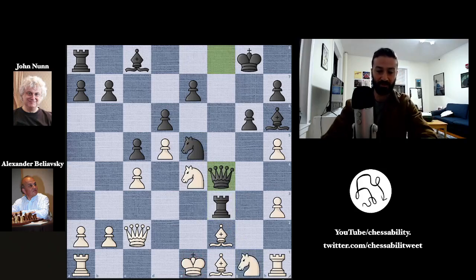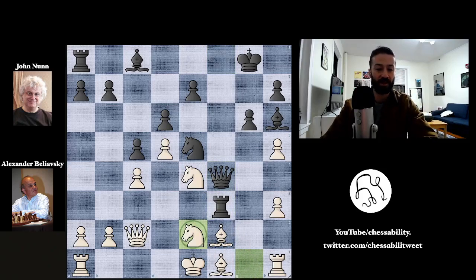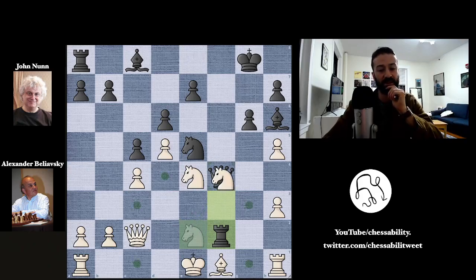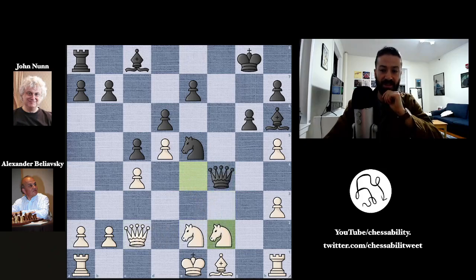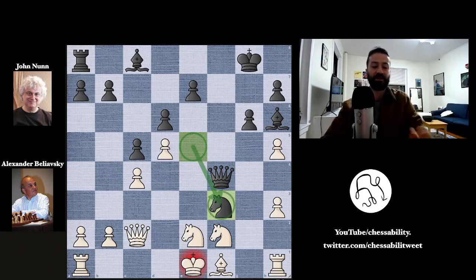Instead of taking the rook on f3, we get knight to e2 attacking the queen. But now bishop takes on f2, seemingly forfeiting the queen. It's not a true forfeit though — if knight takes queen on f4, the rook just picks up the queen on c2. So instead, knight takes on f2, and now knight to f3 with check. This knight on e5 is becoming the monster it's destined to be, checking the king.